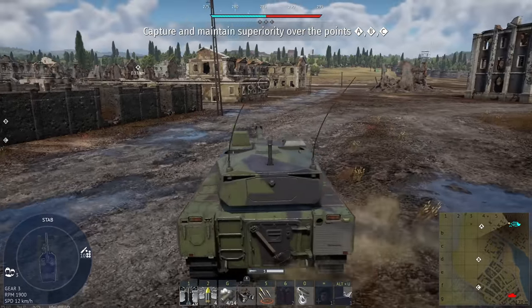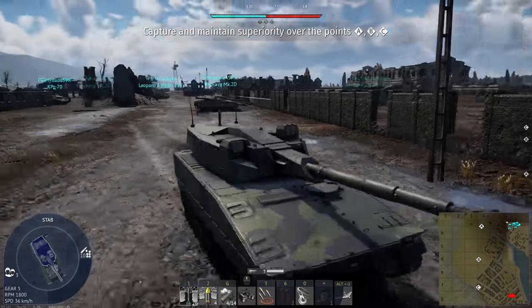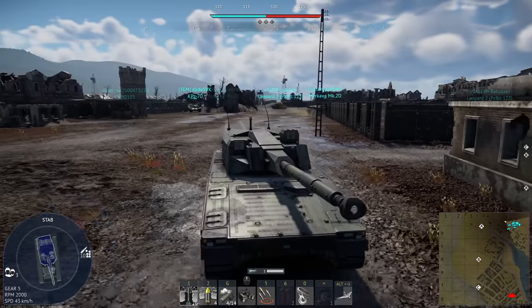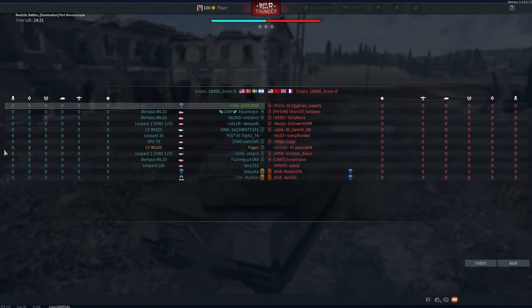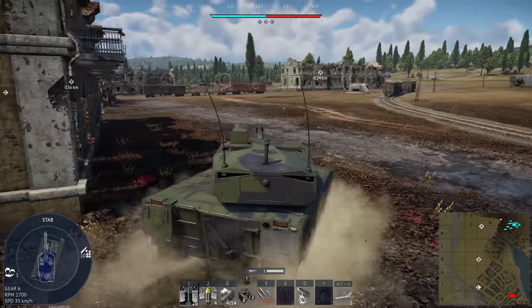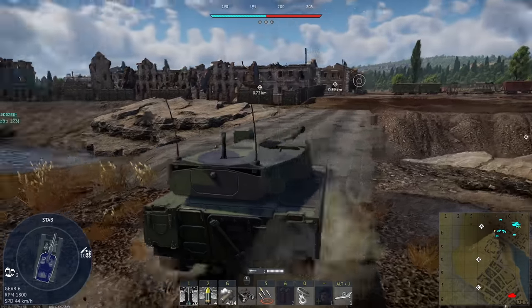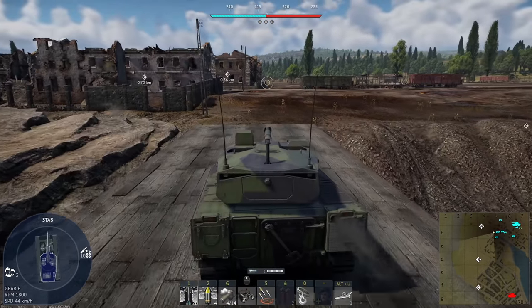Right, we're on Port Novo. Our tank is not great in close quarters because no armor, and we're against Russia, USA, UK and France. We're at 10.3 or something. I'm not as scared to brawl on this because of the reload speed — just if we can catch anyone trying to cut across here.